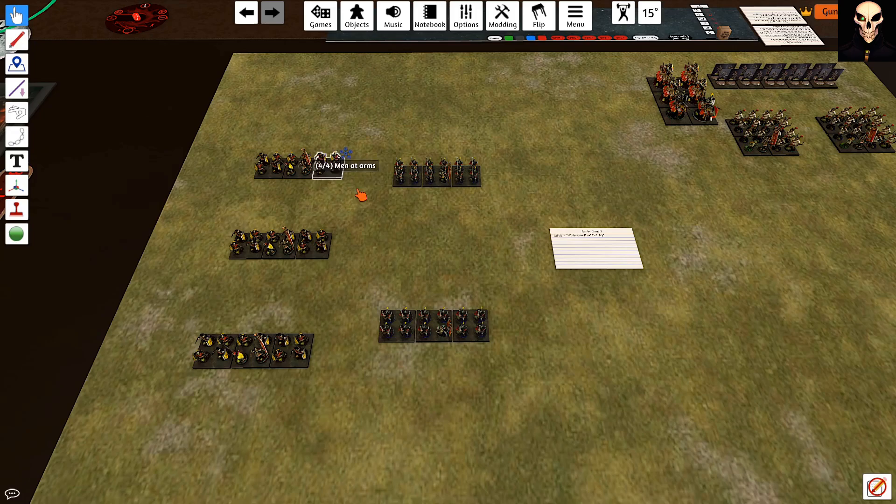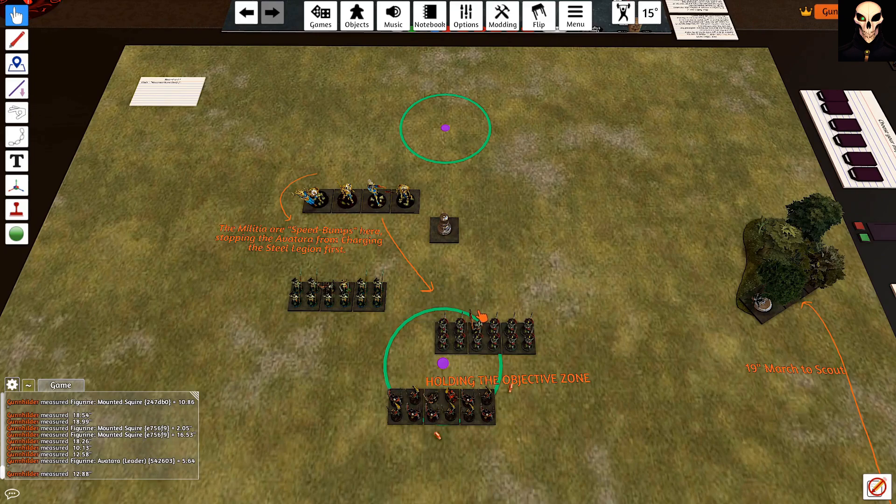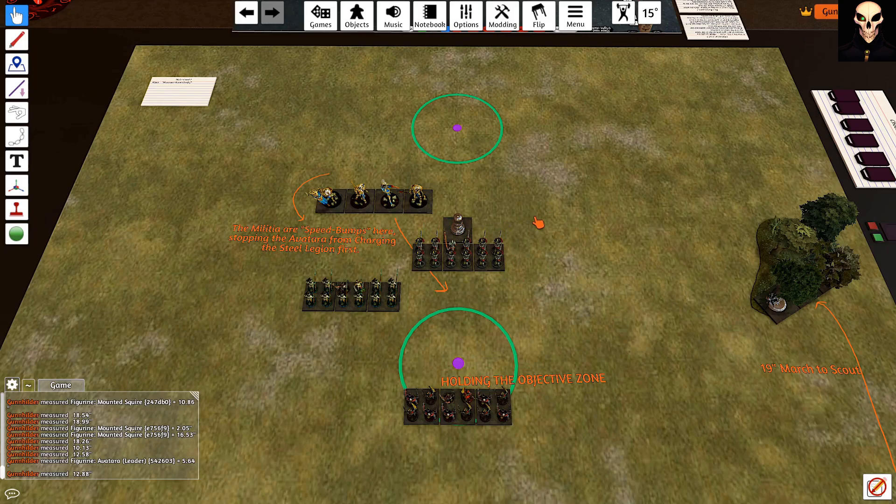Let's begin with MSUs. In Conquest, MSUs are a regiment taken at the standard 3-stand size. If the regiment has additional command models, including standard bearers, it's a kitted MSU. If it doesn't have that, then we'll call it a naked MSU. Minimum sized units are a frankly overpowered tool in the right hands. The safest way to use them is to capture and hold objective zones or target objective markers. A more advanced use is to function as speed bumps to slow down the foe's push, and scouts to buy board space.